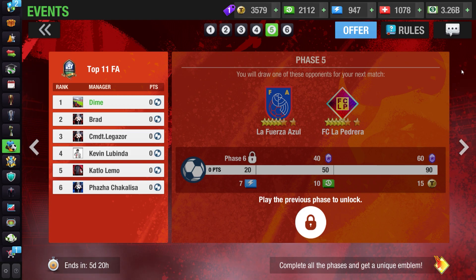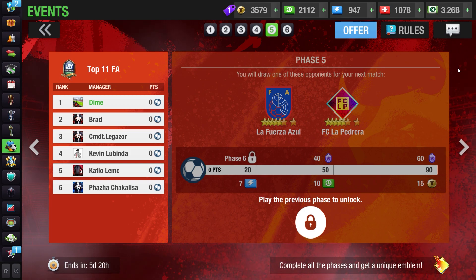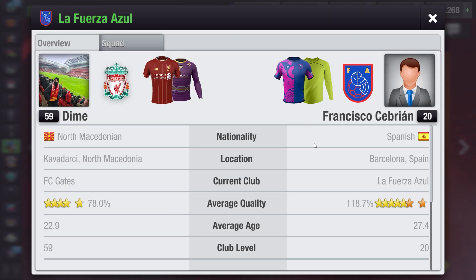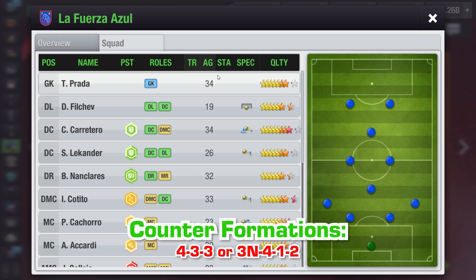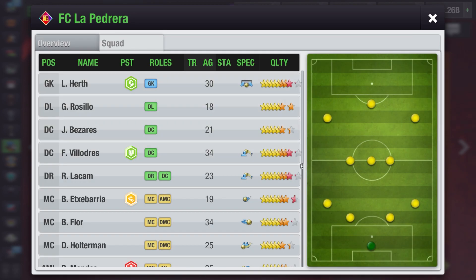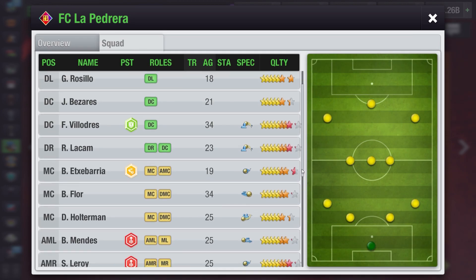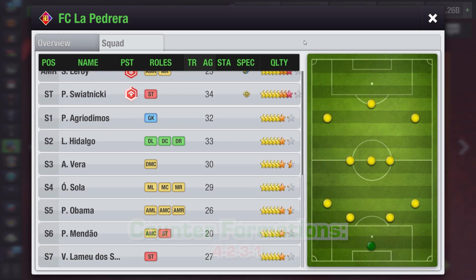Now we are with the big dogs. Phase 5 opponents are about 20% higher quality than your team, and the rewards are okay. The first opponent, LaFuerza Azzel, uses a 4-4-2 diamond midfield formation, which can be countered with a 4-3-3 or 3-4-1-2. The second opponent, FC LaPedrera, is a hard opponent using a 4-3-3 formation, which can be countered by playing a 4-2-3-1.